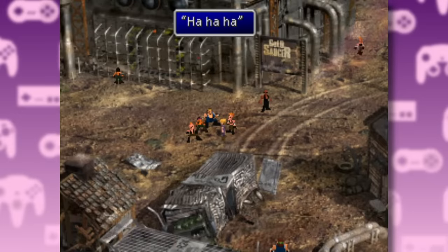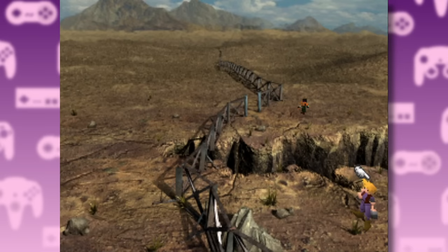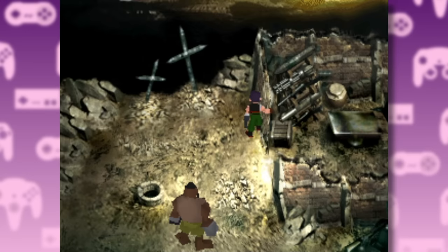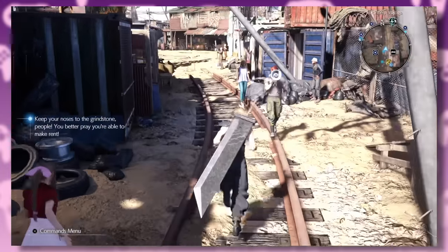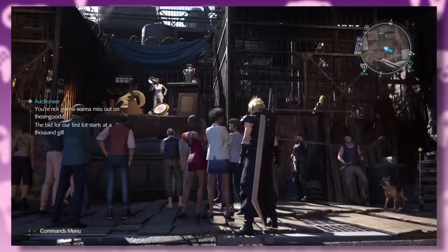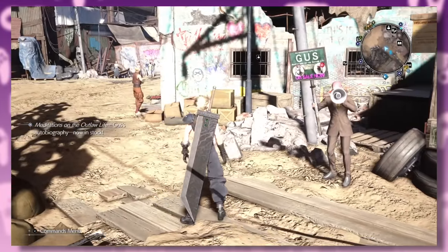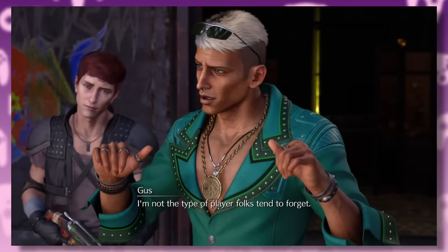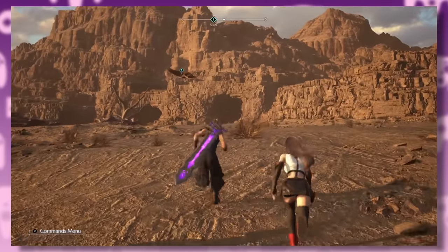Next is Corel Prison. In the original, this is a wasteland with a few buildings — you get the main town area and then the desert area where you run into Dyne. The whole place is also run by a fellow named Mr. Coates. Rebirth expands Corel Prison into an entire shanty town complete with auctions, emo bands, and NPCs screaming at you through megaphones. The town is still run by Mr. Coates, who now goes by Gus. The area outside has also been expanded into a full-on desert section.